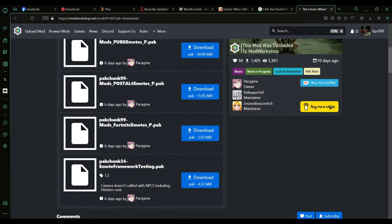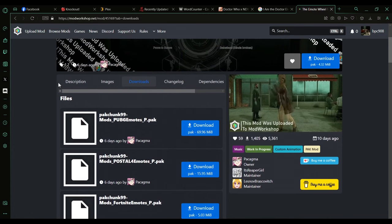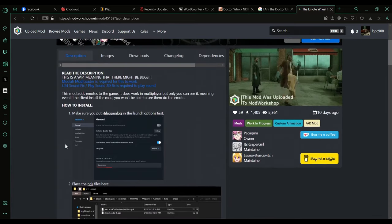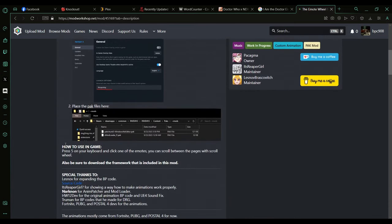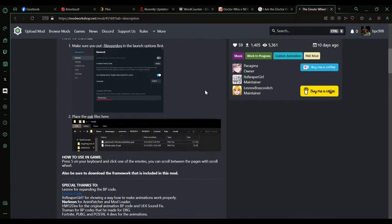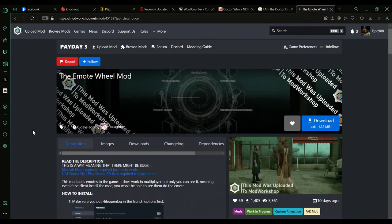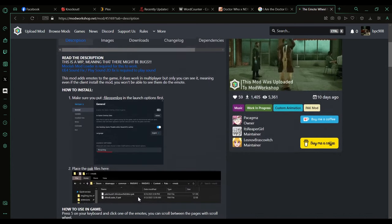There are a bunch of different emote packs you can add — there's the Fortnite one, Postal 4, PUBG — created by Pakagma, Reaper Girl, and Lesna Raskovich. Installation is the same as how you normally install mods. There is a UE4 sound fix that plays sound in 2D, but for some reason it doesn't work with the Game Pass version of the game — the mod creator doesn't know why either.